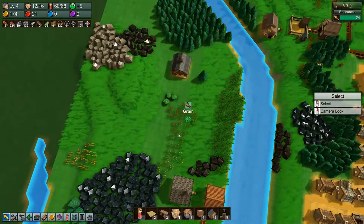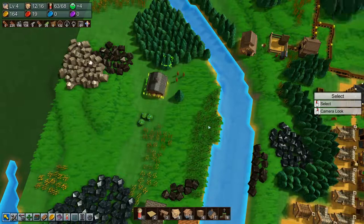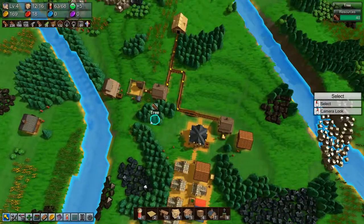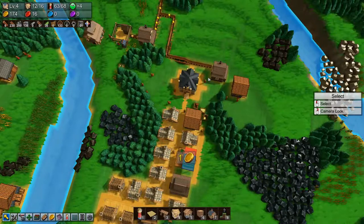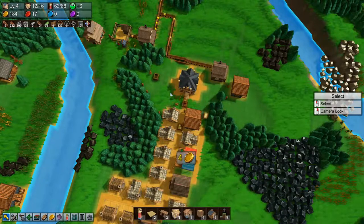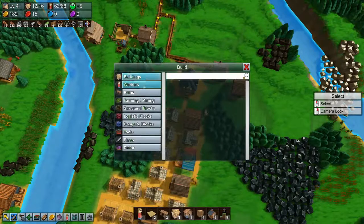Let's build a barn here and get three guys to grab wood and bring it to the barn, just so we have it stored. We have quite a lot of cloth, which is great — which means we could actually make cloth conveyor belts now.